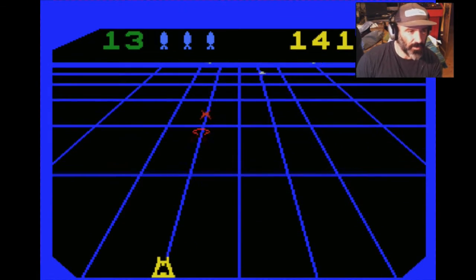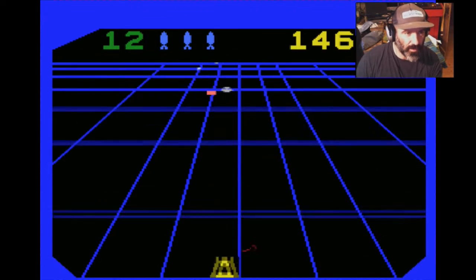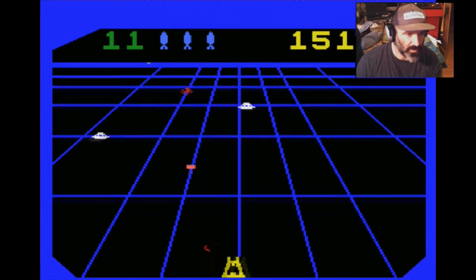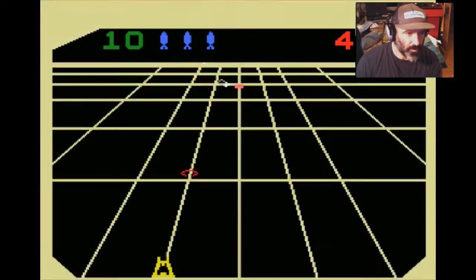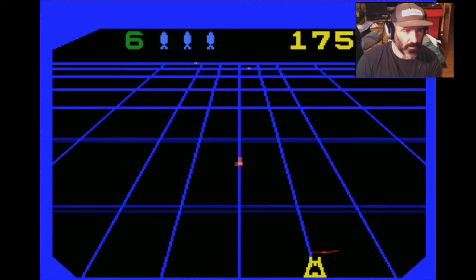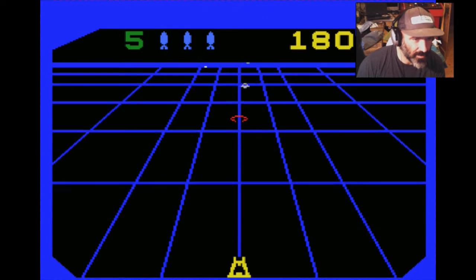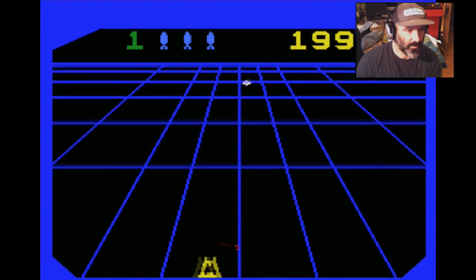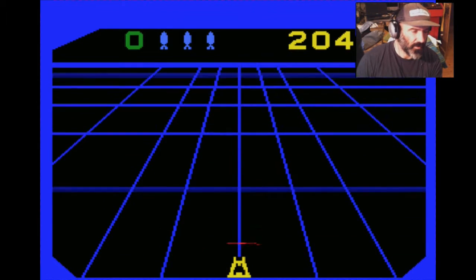Each level introduces a new type of enemy. These red ones — I'm not sure, because I don't have the manual. They look like the white ones but destroyed and rusty. I think they're just wrecks of other ships. I'm not exactly sure what's what here — I never had the box unfortunately as a kid.